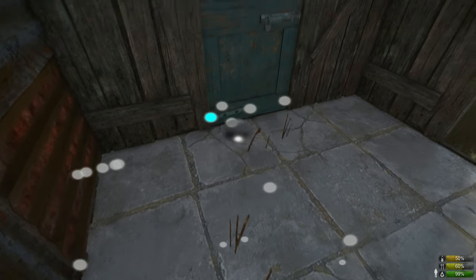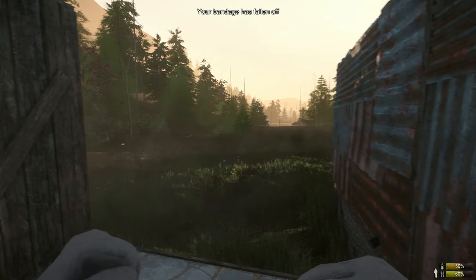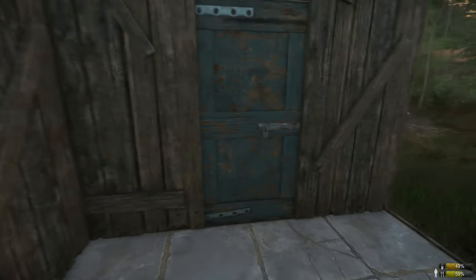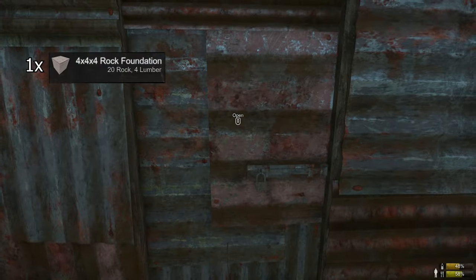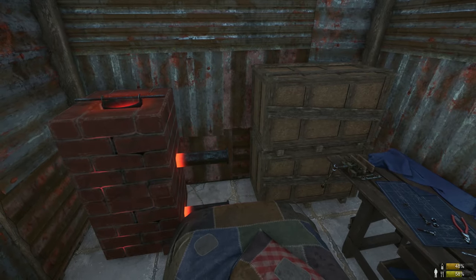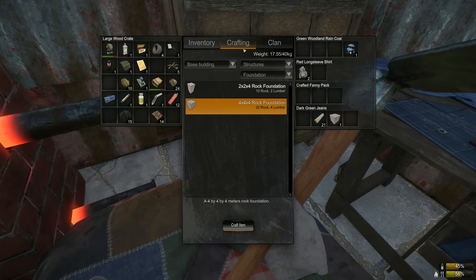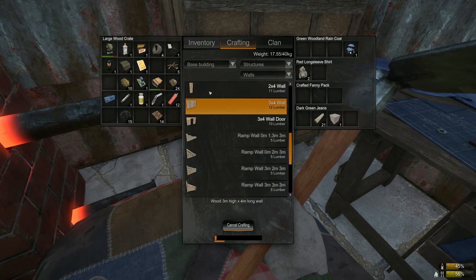I have built two wall doors here due to the resources I had at the time, but in the future I'll place another wall door so I can lock access to the stairs. Now that we have the doors placed, I think I have just enough sheet metal to upgrade these two doors — it will cost eight sheet metal to upgrade one door. Luckily I had 24 already crafted, so I'm going to upgrade these and now I'm going to focus on this next section, which will need another rock foundation and two 3x4 walls. I don't have enough rocks so I'm going to put everything up except my mining pick, mine what I need, then craft a 4x4 rock foundation and place my excess rocks back into my large wood crate.